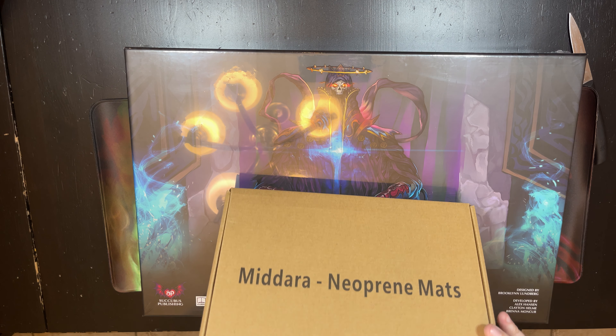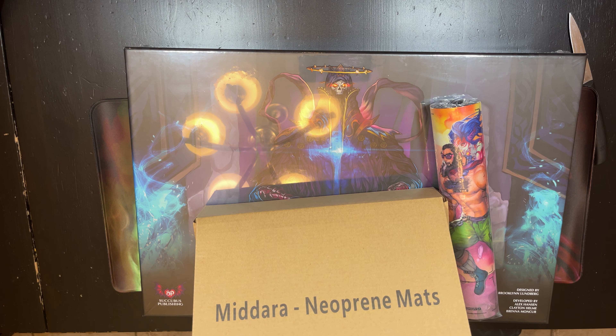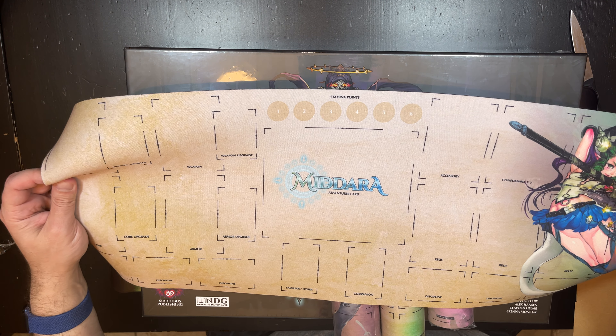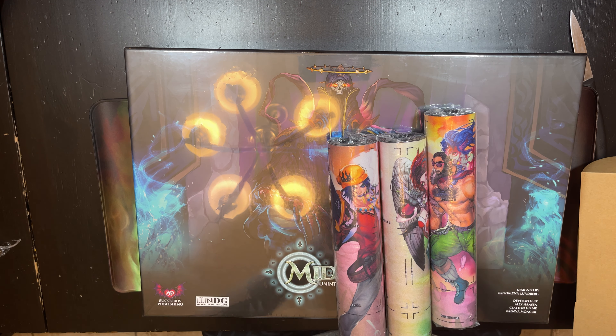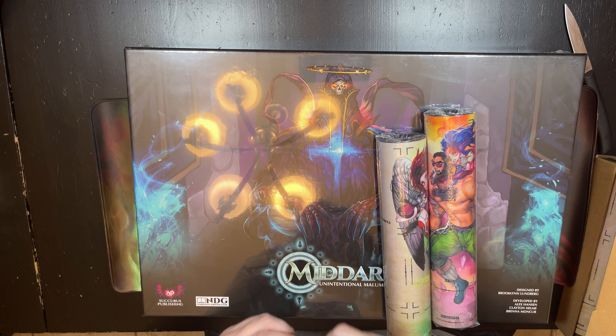Let's also look at the neoprene mats. Since it's an all-in pledge, it comes with player mats, which is kind of a special thing. I'm a fan of mats and I use mats at my tables. These are character mats that go with the different characters in the game. Since it's a narrative-driven campaign, you're going to be playing all four different characters each game — even in solo or two-player mode. They look good overall.